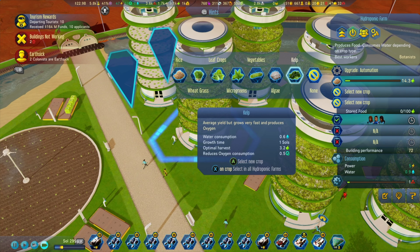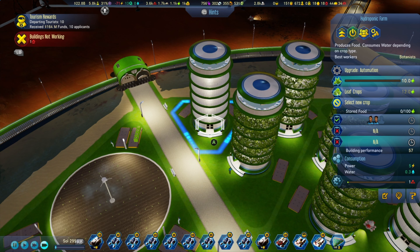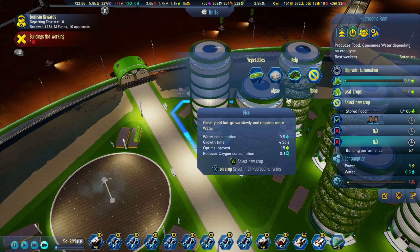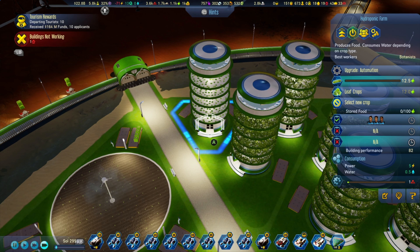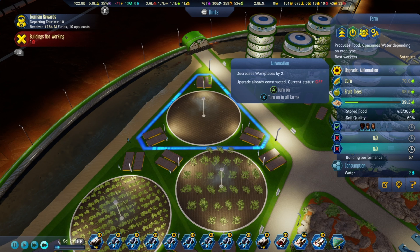Number 8: Get rid of hydro farms once you have the research available for normal farms. You'll be much more efficient with normal farms — they require fewer workers for the same dome space taken, and they consume less water. A hydro tower consumes nearly 1 water, while 1 normal farm is about 2, but the output efficiency is better overall.